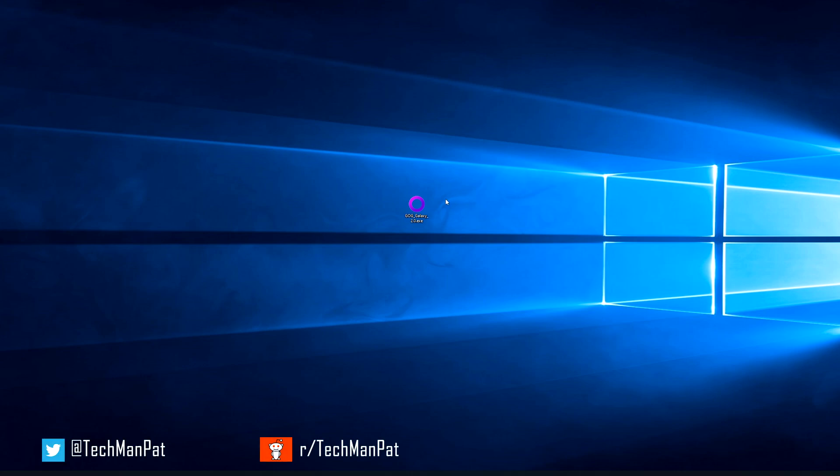Hello friends, it's Techman Pat. Today we're going to take a look at GOG Galaxy 2.0. I just got the invite to install this and actually have a look. This is supposed to connect all your games — your Steam, your GOG, your Origin — into one really nice launcher. And this is it. Let's have a look.